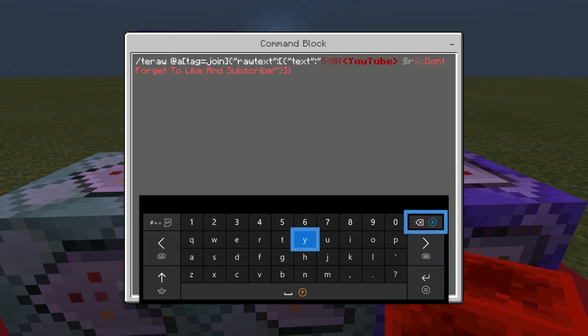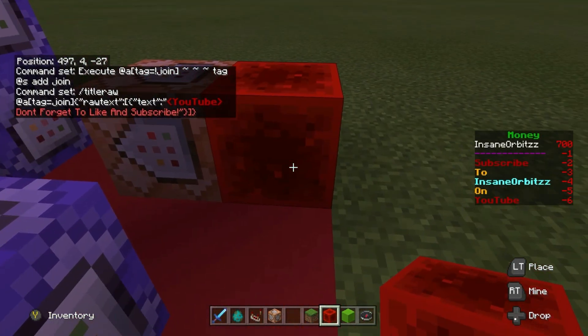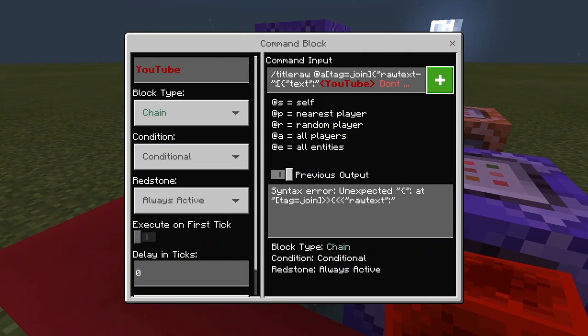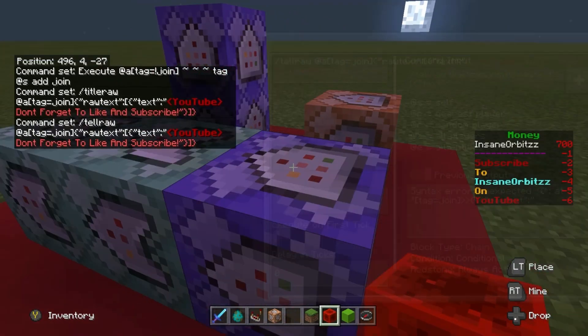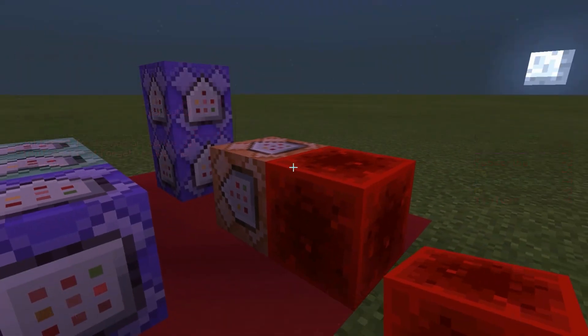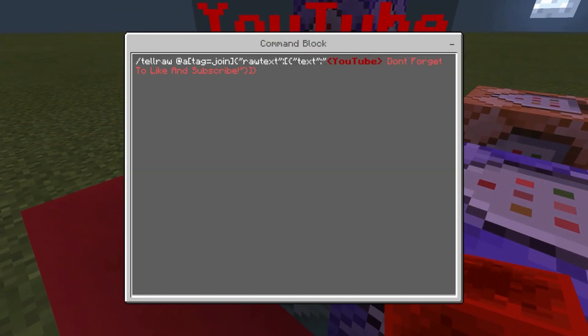Let me just double-check titleraw quickly. Because it's raw text... I think there is another way you can do this — to change it to titleraw you just have to change the command to titleraw and then change the raw text to rawtitle. I don't really know to be honest, but either way it works fine.